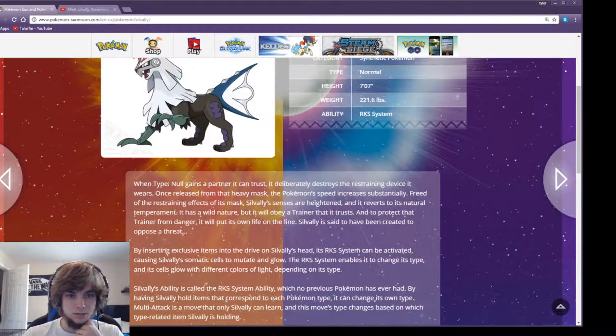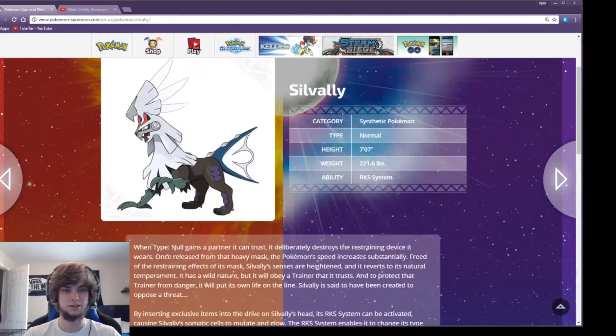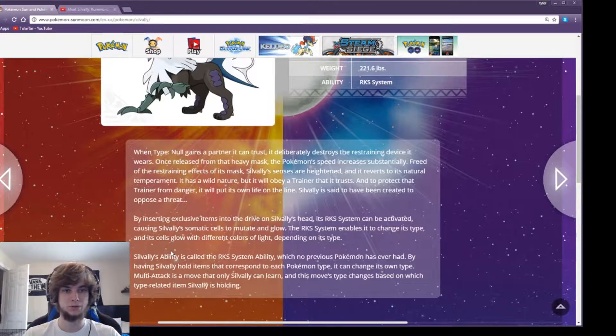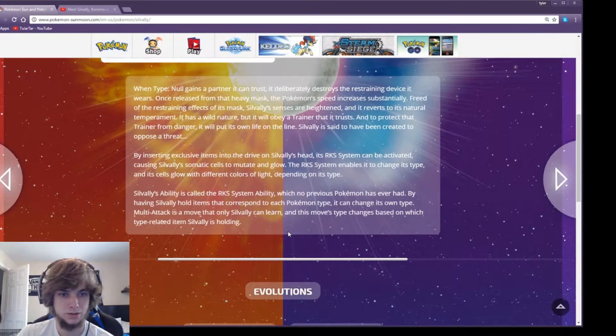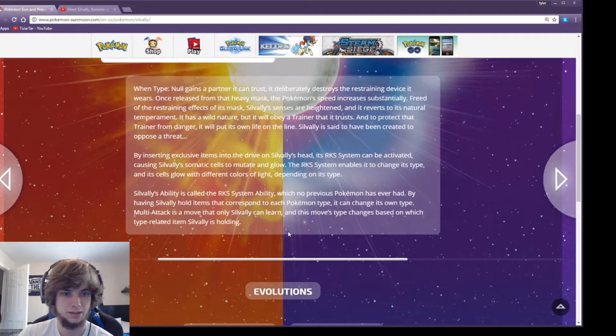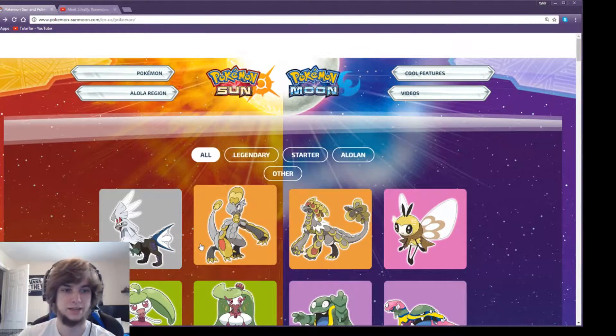So first we got Silvally. It evolves from a partner you can trust — it destroys the restraining device it wears. I bet he's going to evolve through Friendship or something like that. Once you maybe beat Gladion or the Team Skull guy, you'll probably get Type Null and he'll evolve with Friendship. His ability is the RKS System — no previous Pokémon has ever had it. By having Silvally hold items that correspond to each Pokémon type, he can change his own type. Multi-Attack changes based on the type-related item Silvally is holding — kind of like RKS and Judgment.